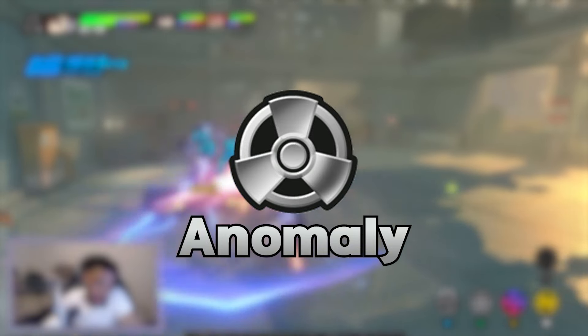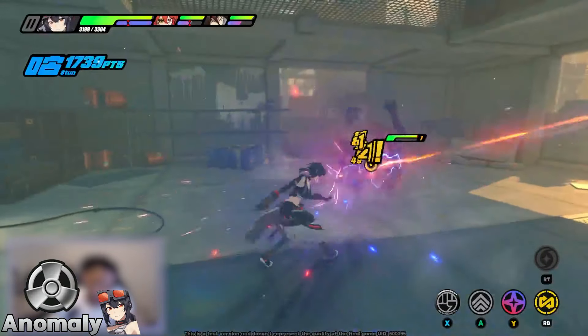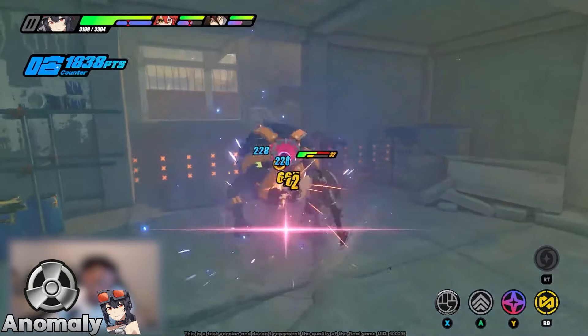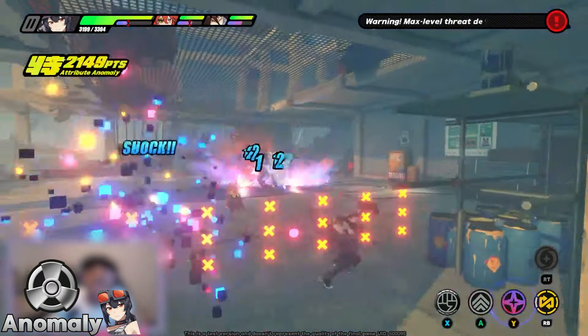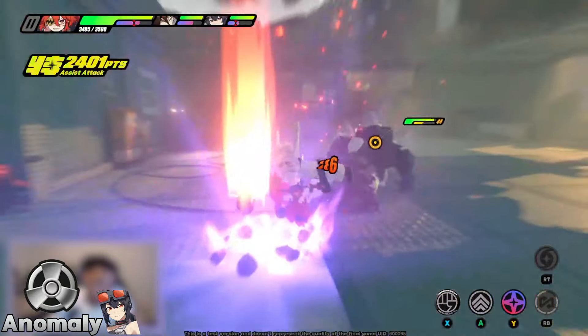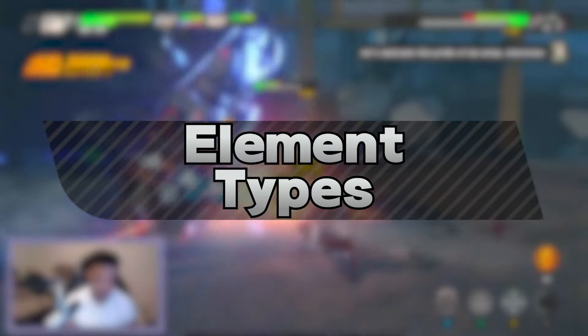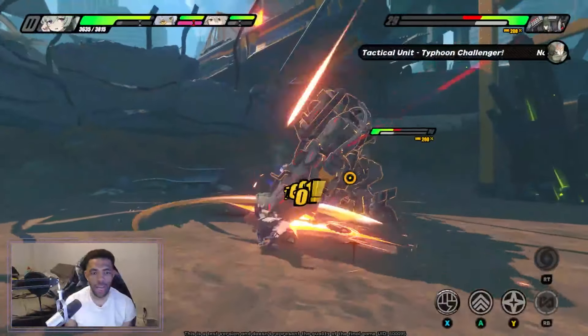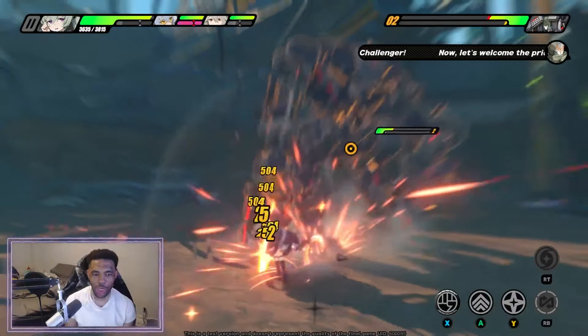Finally, we have anomaly types, which focus on triggering elemental status effects inflicted with each element, and they will have a higher chance than normal to apply said effects. Since we are at this point, let's talk about each element and their possible effects. As I've mentioned before, there are five elements. Each element has a corresponding debuff attached to them alongside additional effects.